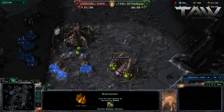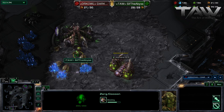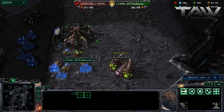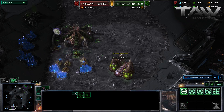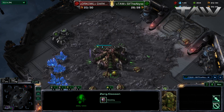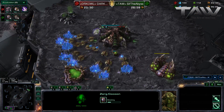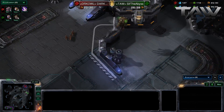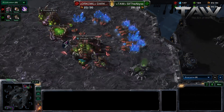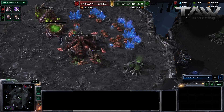Dark Templar is getting some vision into his base. He can sort of see the saturation going on. He can see the eggs right on beloved Sif's hatchery, so he can see what units are being made, at least in this hatchery. He doesn't know whether he grabbed a natural or not. Sif is not in a bad position necessarily, but he should be getting gas already to try to get caught up with the speed.